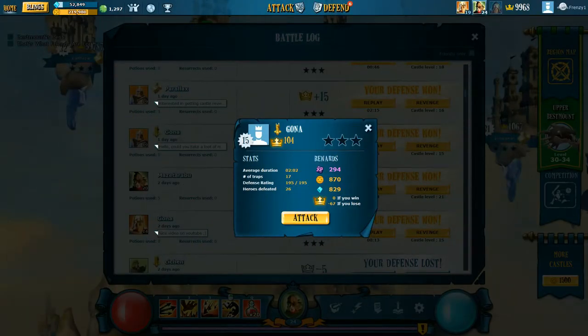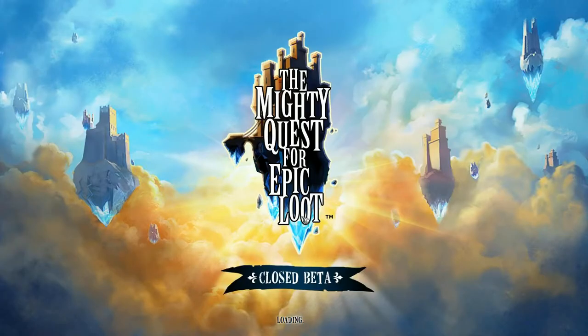Number two, we have Gauna — 195 out of 195 defense, a level 15 castle. He should have Cyclopses at level 4, but he won't have the Quick HungerBots yet, I believe. Let's jump into it and see where we're at.